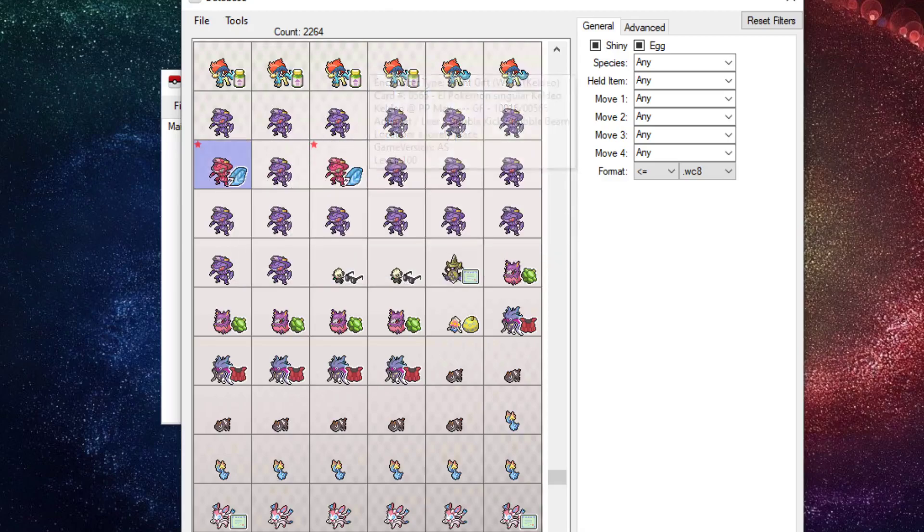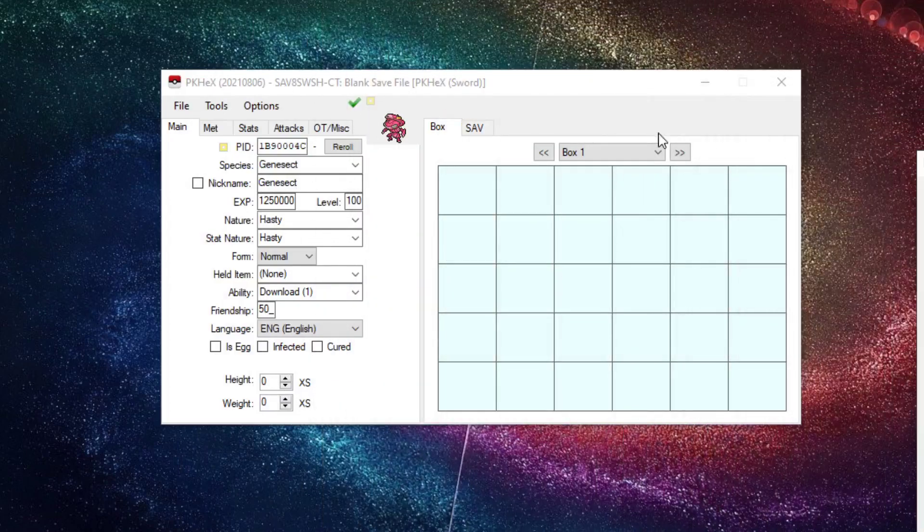So you want it in your game — right-click, click View, move this to the side. Now the Genesect is in your legality check window. This green checkmark says your Genesect is good to go. You just put it in your box, export your file, and call it a day — simple as that.